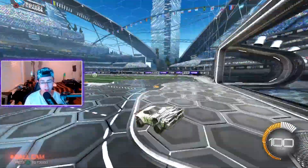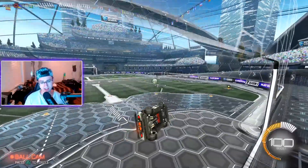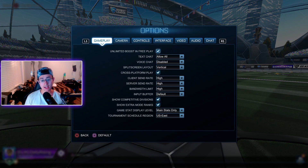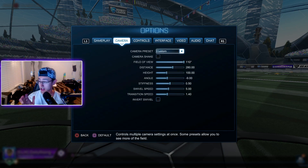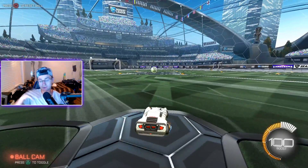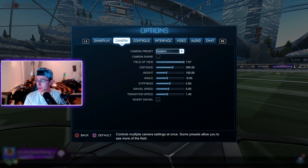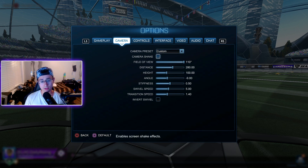Let's just get straight into it — I don't want to waste any time. If we pause the game and go to options, I'll go over my camera settings first. So if you want to copy these, this is what it looks like in game — kind of a higher view, not too zoomed in. Camera shake I have off because it's just distracting when you're trying to score.